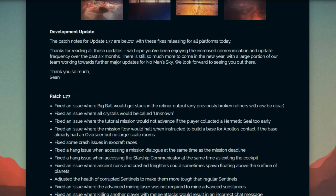Development update. The patch notes for 1.77 are below, with these fixes releasing for all platforms today. Thanks for reading all these updates. We hope you've been enjoying the increased communication and update frequency over the past six months. Absolutely. There is still so much more to come in the new year, with a large portion of our team working towards further major updates for No Man's Sky. Further major updates — plural — for No Man's Sky. Yes. We look forward to seeing you out there.